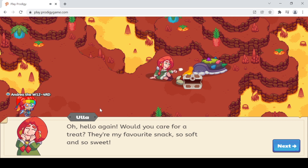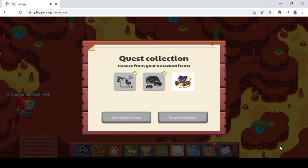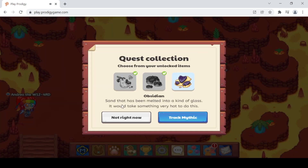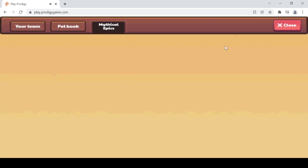'Oh, hello again! Would you care for a treat? They're fair snacks, so soft and so sweet.' She says that every time, even when she's playing the flute — it looks like she's eating with a chocolate or marshmallow flute, and she talks in rhymes. 'Treat' and 'sweet' rhyme — it's like a one-two-two type rhyme. We've got some things — now we just need to give the obsidian: 'Sand that has been melted into a kind of glass — it takes something very hot to do that.' Let's track the mythic now. 'Goodbye young wizard, find some more clues. The next time we meet, I'll use them to locate the epic you see.' I just love how she says that.